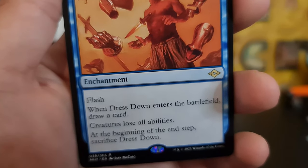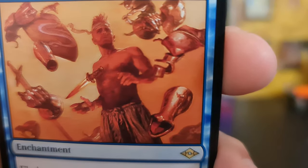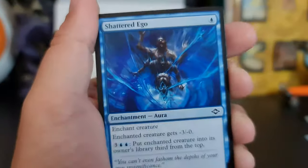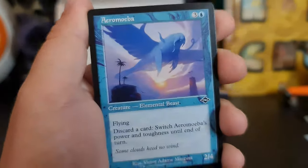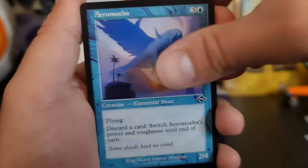Dress Down — I think you should put your clothes back on, that's not a good look for you. I think I'll draw a cool Shattered Ego — come on. My ego's not that broken. Oh nice — Ambiba. Okay, my ego might be taking a hit now.